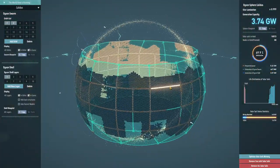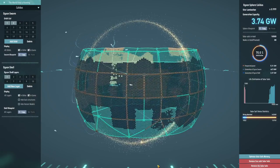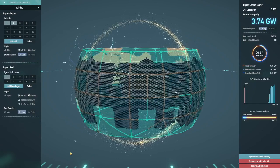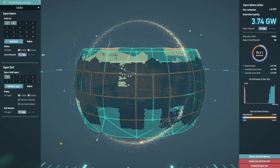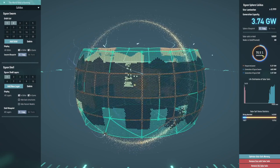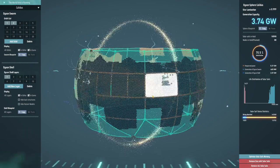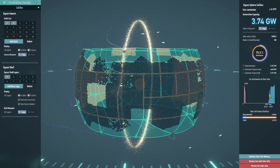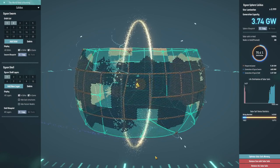When you pull the solar sails out of the Dyson Swarm and put them into the shell, they start producing half the power they were producing before, which drops the amount of power you're able to generate quite significantly as you pull them all out, hence this low satisfaction score. But they will then last forever — they don't fall out of the sky like the ones in the swarm do. So in the long run, it's a good thing.